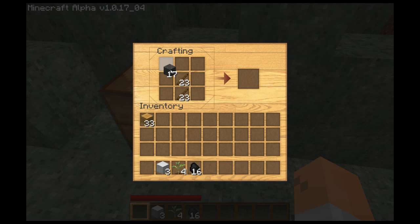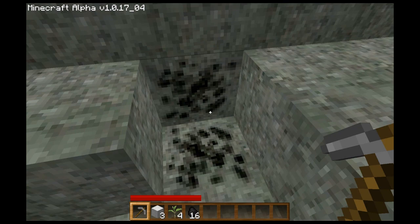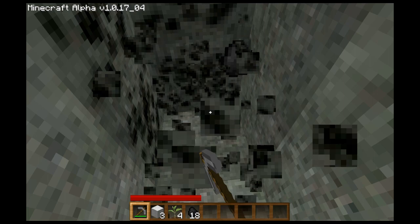These are my bricks. One thing I really like about this texture map is cobblestone is actually bricks, and it just looks a lot better. Now that I've got stone tools, I'm going to rip through these a lot faster.